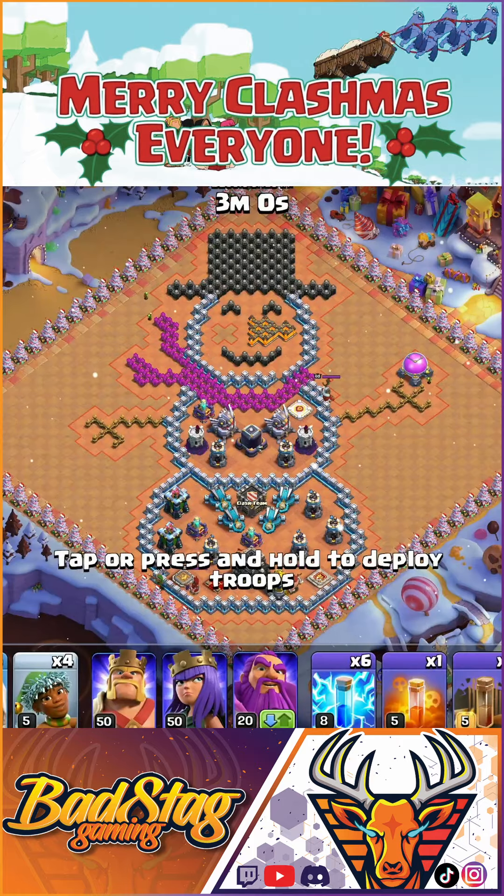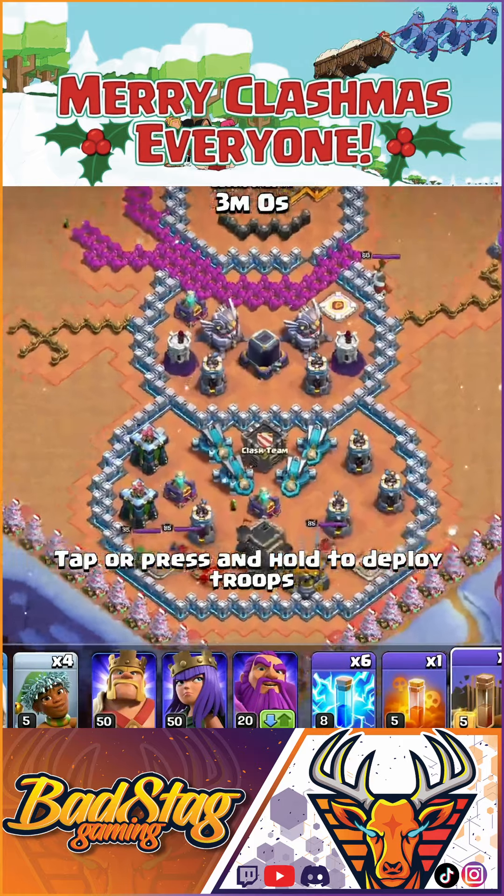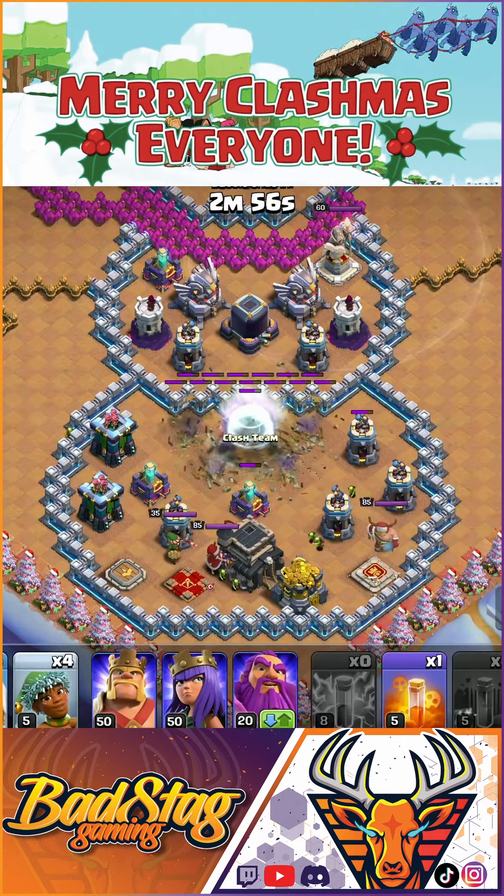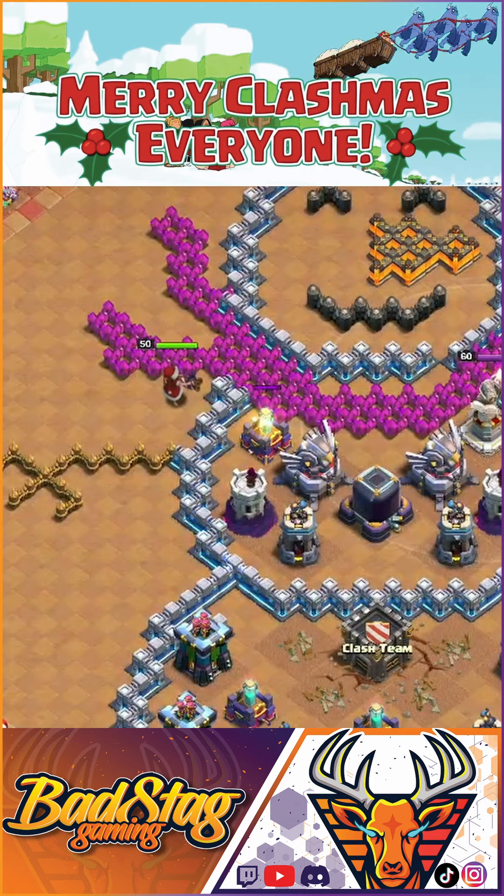Easily triple the Jolly Clashmas challenge number four. Zoom in, make sure you get the Earthquake on all of the Scatter Shots. Drop your Zap spells right in between the words Clash and Team.